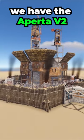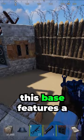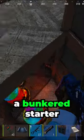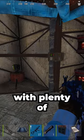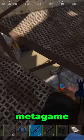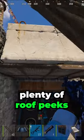At number two, we have the Aperta V2 by yours truly. This base features a big compound with solid peaks, shoots up to shooting floor, a bunkered starter, an open core with plenty of box space and turrets, a bedroom floor, a wide-gapped metagame shooting floor, as well as plenty of roof peaks.